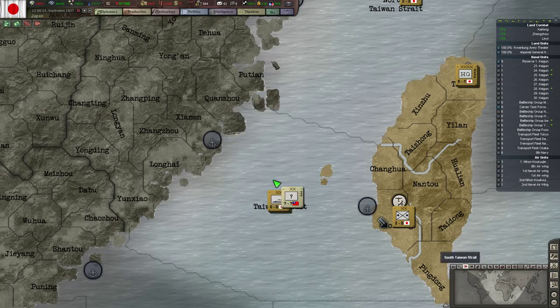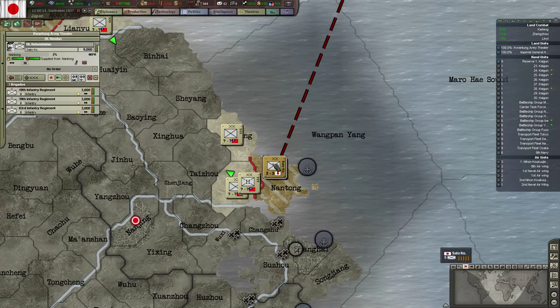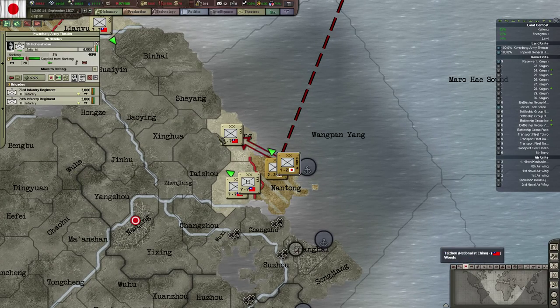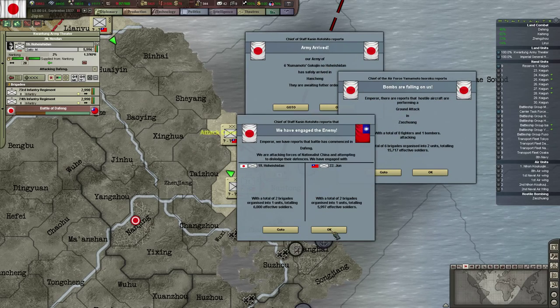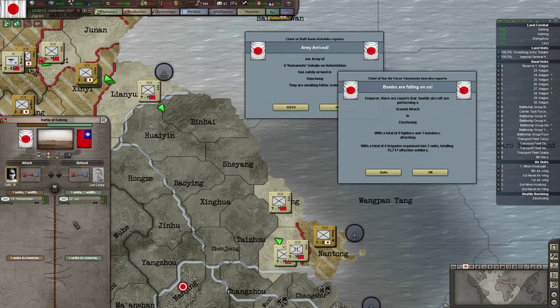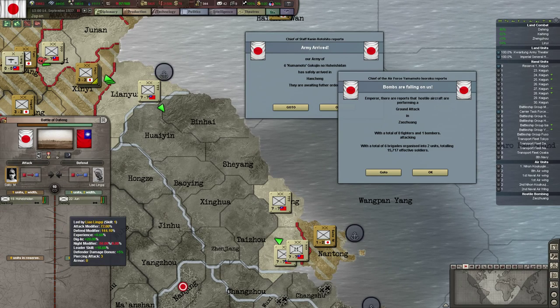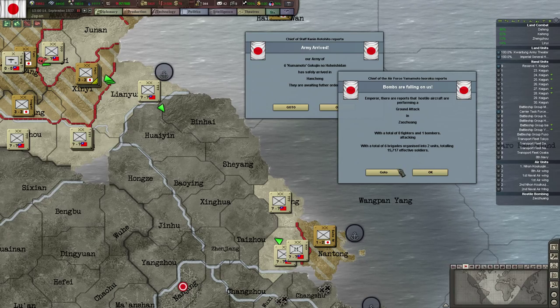We can sink that — there we go, another destroyer down. I think we can move one of them out. I will prefer the smaller one to keep a bigger defense in the port. The Fang seems to also have two infantry units. 144 in defense — yeah, they have the advantage.